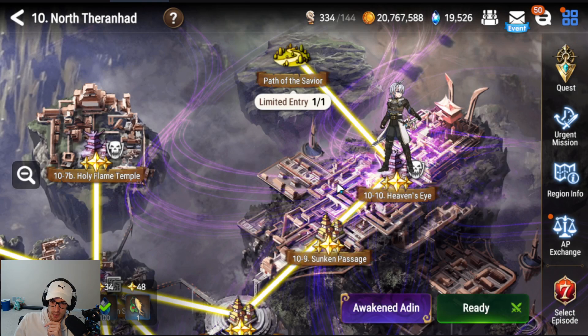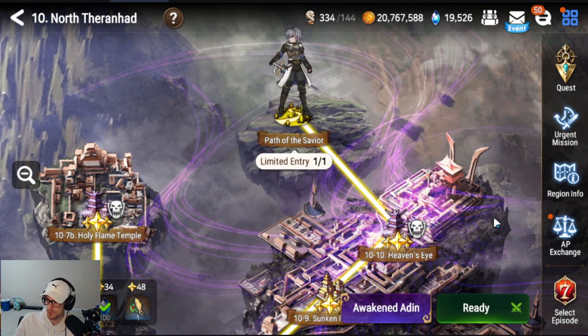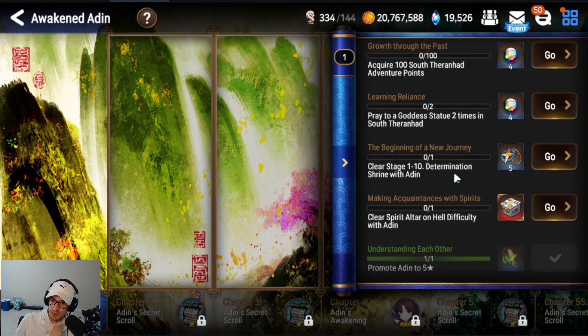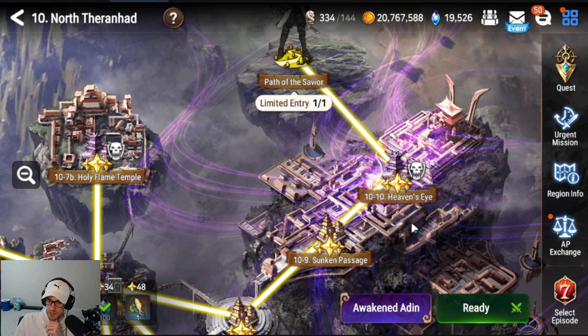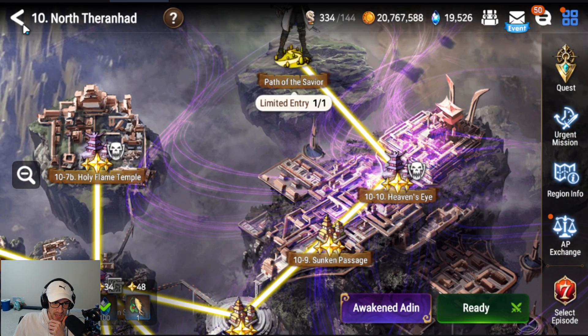After 4-10, you need to get Aiden's artifact — the Staged Path of the Savior. It gives you the free artifact for her, it's a 5-star artifact and gives good base stats. Make sure you finish all the Aiden missions, and once you finish them you will unlock Aiden. When you're done, just click Awaken Aiden and you'll be able to switch to whichever form you want.